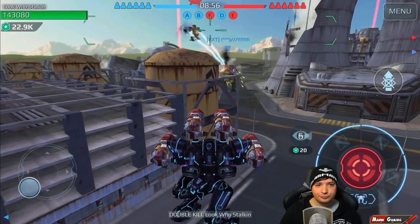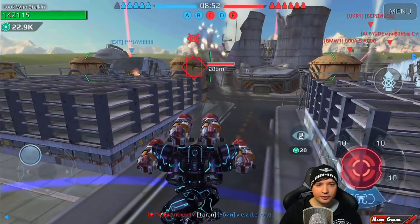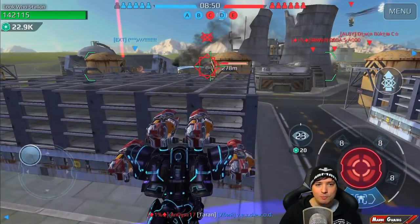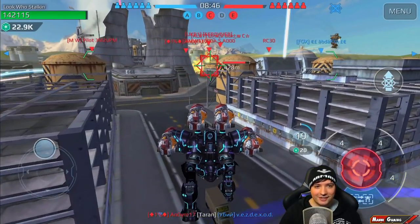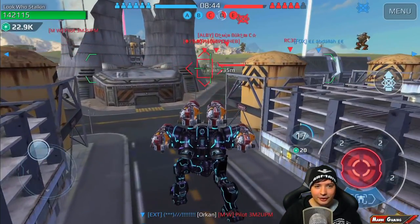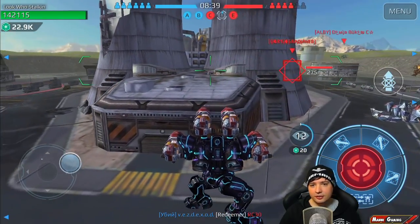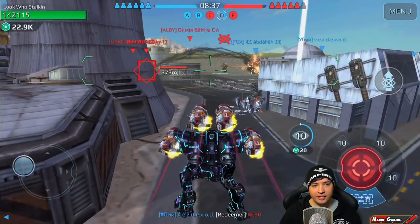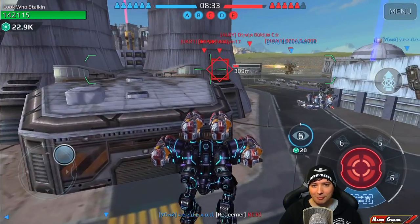What do we have right there? It's an Inquisitor with stealth — waiting for it, fire. Here we go, boom! And there's a Spectre with Tarans. I need him to look the other way. He's not paying attention, he doesn't know — boom! Yep, yep, yep.